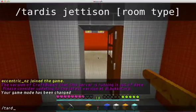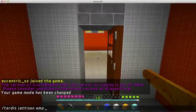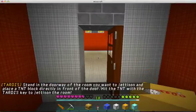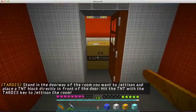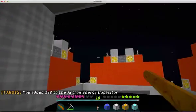The command is slash TARDIS jettison, and then the room type. You then place a TNT block just inside the door and click it with your TARDIS key. You receive 75% of the original energy cost of growing the room.